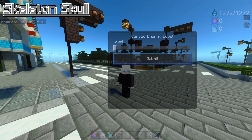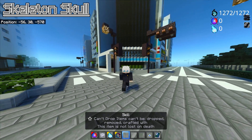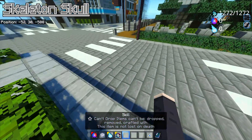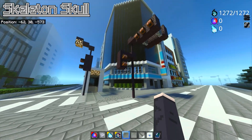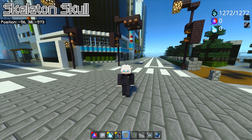The next setting is Cursed Energy Level. Everyone starts off at level one, which is the weakest, and you have to beat mobs to level up. But if you want to level up quickly — which I did since it's just a mod review — you can become level four. Right now the mod does not support Special Grade, so the highest is Grade Four.